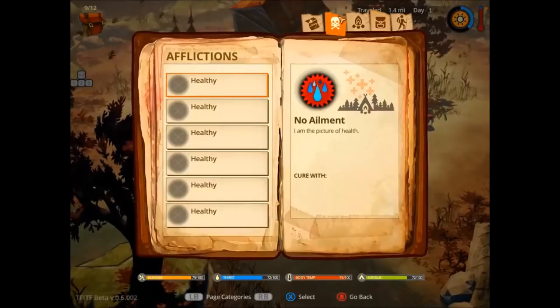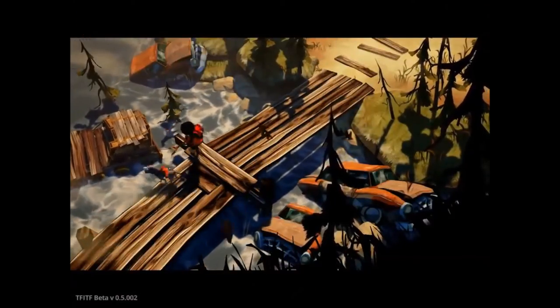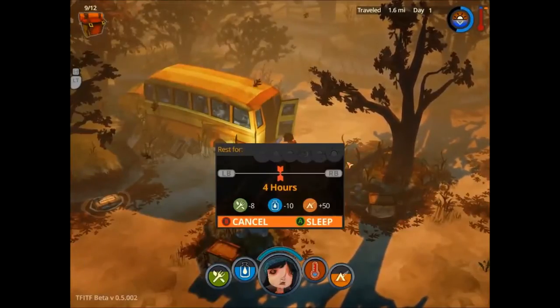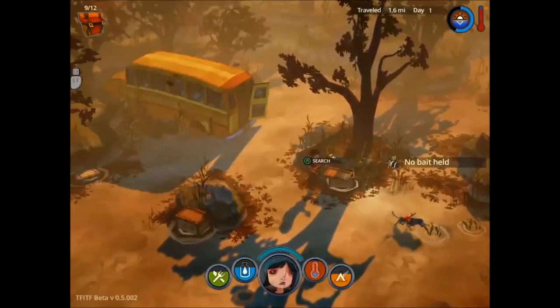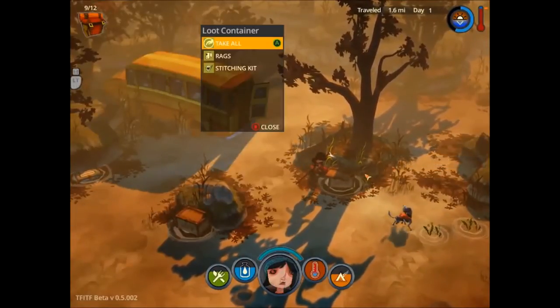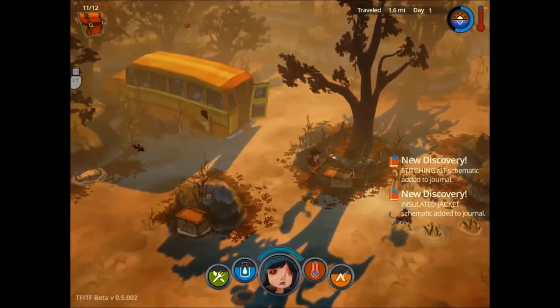Almost every interaction or action requires you to hold the interact key for a few seconds as confirmation that you wanted to do it. It seemed annoying at first, but its purpose soon became clear. In a world where resources are limited and a misclick can ruin your entire run, it'd be a shame if one slip of the finger doomed your character. So, that's a nice touch.